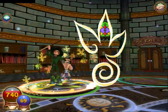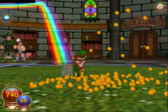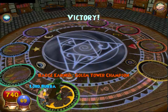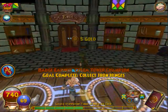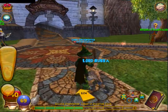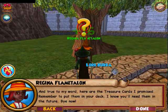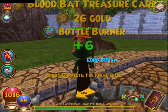Anyway, enough of my jibber-jabber — let's just finish this off. Let's go, Lucky Leprechaun, take him out. And he's gone. Alright, so we just got the Gollum Tower Champion Badge. Now let's go speak to her — she's the one who originally gave us that quest. She's going to give us a bunch of treasure cards, some gold, and a bottle burner.